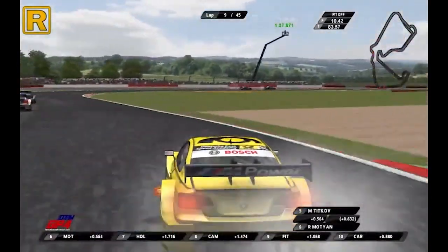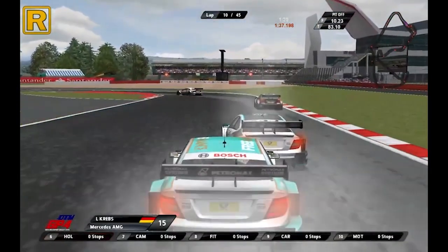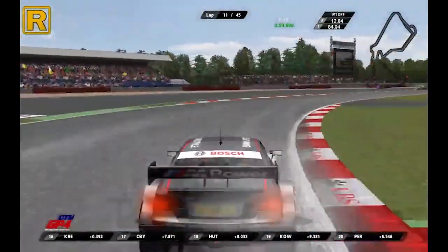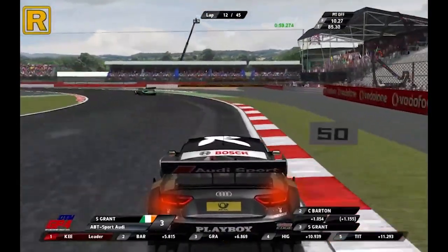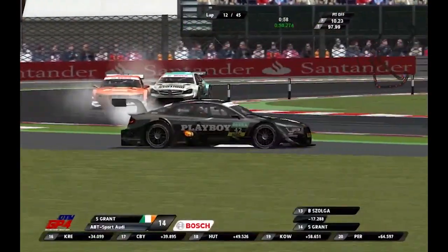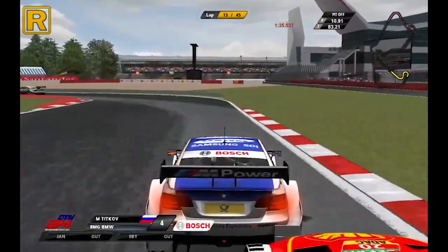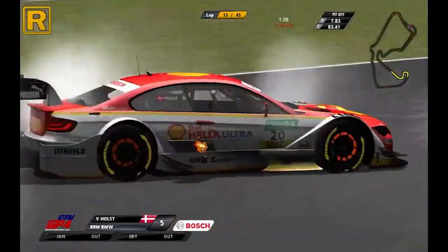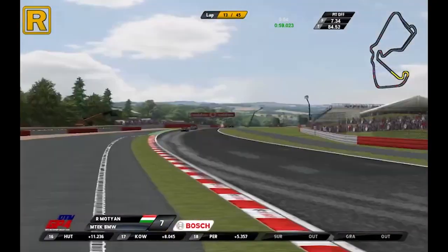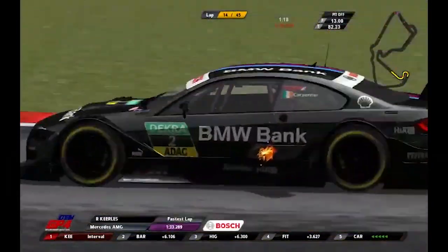Three laps later Roland Mochen aquaplaned at Beckett's but thankfully wouldn't hit the wall, though it did cost him a few places. Luka Krebs spun again, this time at Valle alongside his teammate Balin Zolga. George Roque was making his way through the field and took 12th from Ibobo at Copse. Roland's chance of taking the lead in the championship went down the drain as he went off at Brooklands into a spin, and to make matters worse he rejoined into the path of championship leader Edan Surman, forcing them both out of the race.